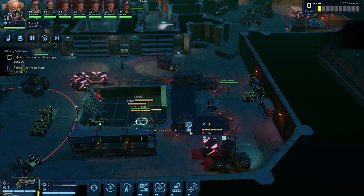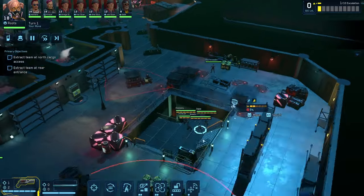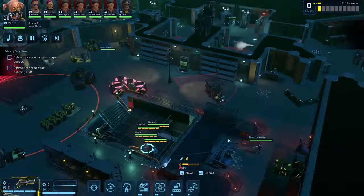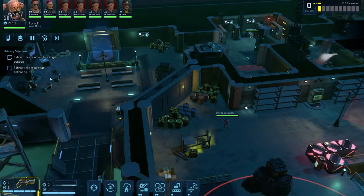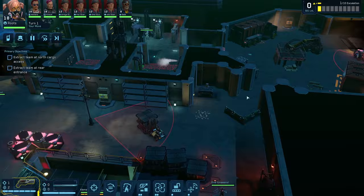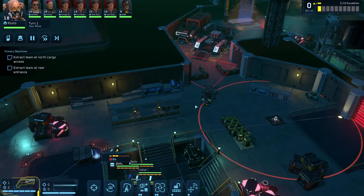We are basically spending our entire turn getting into some kind of position. We could go there with line of sight and use our gun, but we risk alerting everyone. Our mission is to extract team at north cargo and extract team at rear entrance — those are optional. Since we're going this way, we don't have to mess with this guy at all.